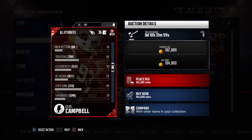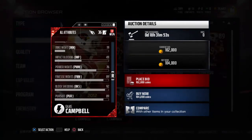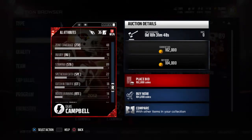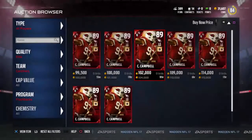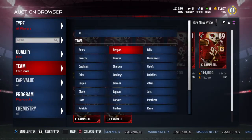92 tackle, 86 jumping is not bad. How tall is he? Power move, block shed's good, pursuit's good, play recognition's good. Hit power 86. Not a bad card — I mean, I'm not going to get it. I don't have enough coins either.